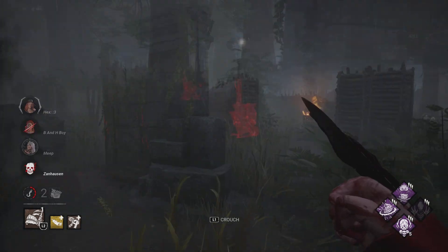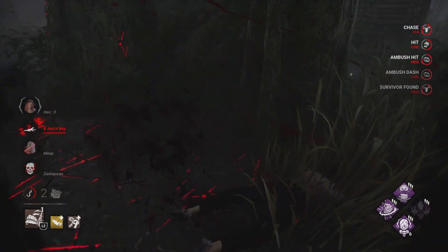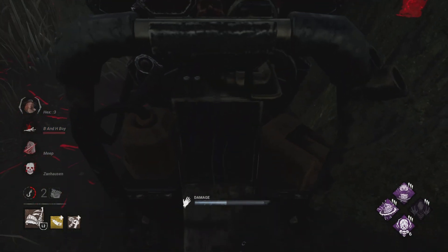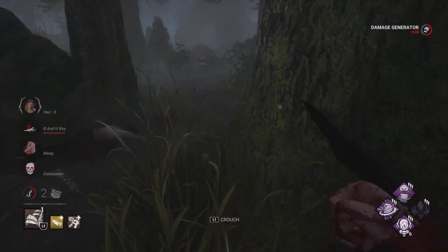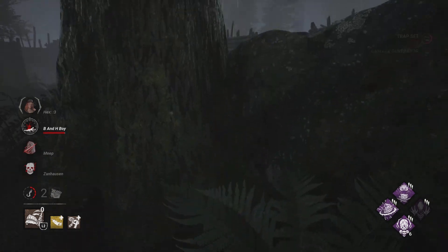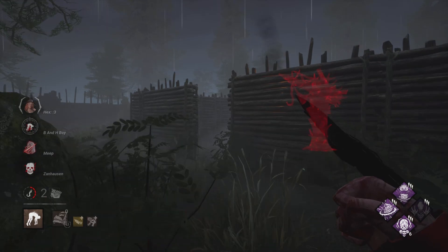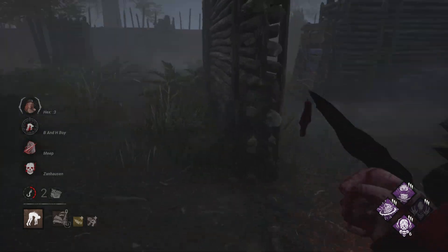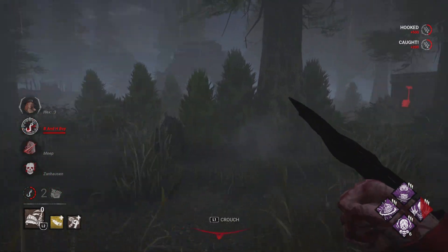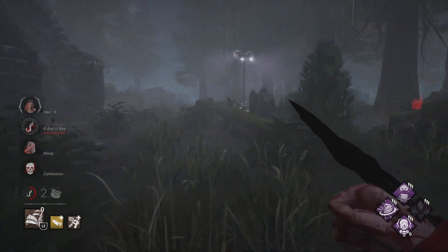Now, where are your friends at? Pig's launch attack is so freaking longer with her new add-ons. I just love the buffing up. Like the traps got a buff — I'm not really too sure about the traps or what they got changed. But the launch attack got longer, the cooldown got shorter, everything got shorter but the launch attack got longer, which is good.